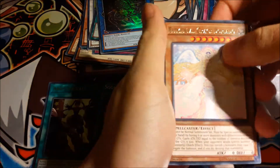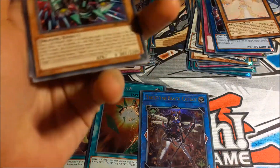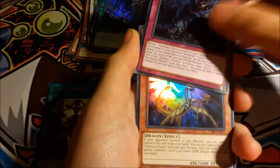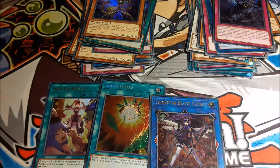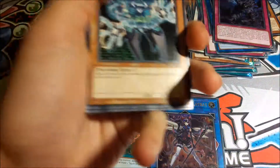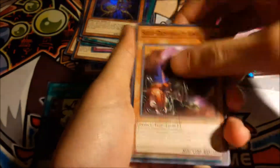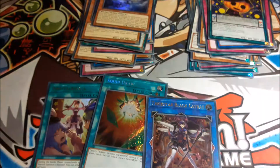Elemental Grace Dorado and Vendread Knights. Last pack — can we end with something good? Halo Halo and Metaphys Ragnarok. So nothing good out of this special edition.